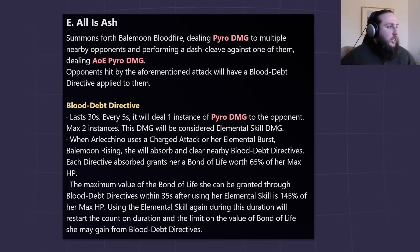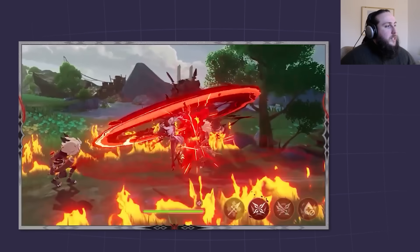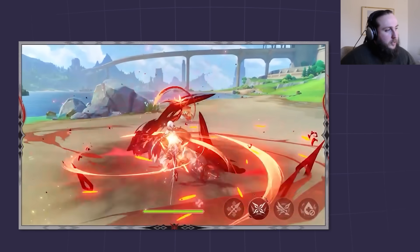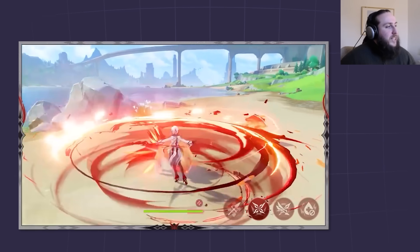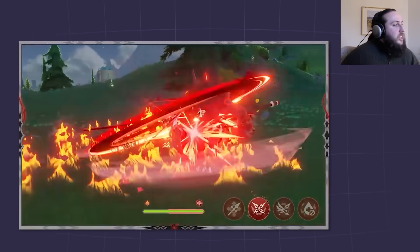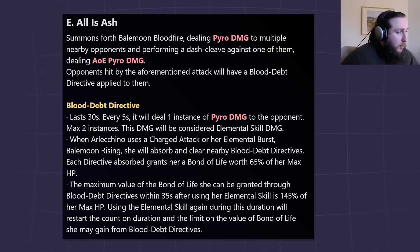So let's look at her skill: 'All is Ash.' She summons Bale Moon Bloodfire, dealing pyro damage to nearby opponents and performing a dash cleave. Opponents hit will have a blood death directive applied to them — this lasts 30 seconds and every 5 seconds deals one instance of pyro damage up to twice. When Arlecchino uses a charge attack or Bale Moon Rising, she absorbs and clears nearby directives. Each directive absorbed grants her a bond of life worth 65% of her max HP, up to a maximum of 145% within 35 seconds of using her skill.